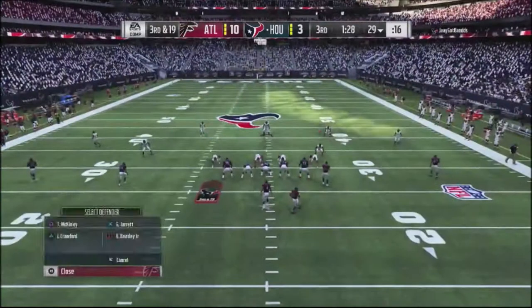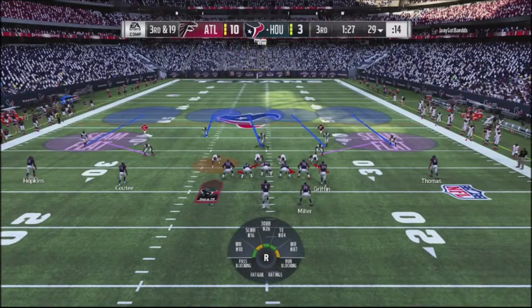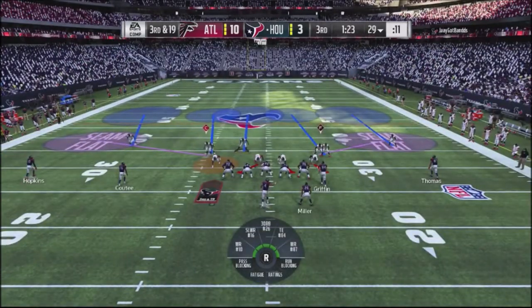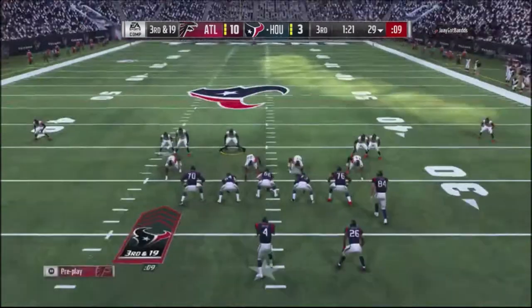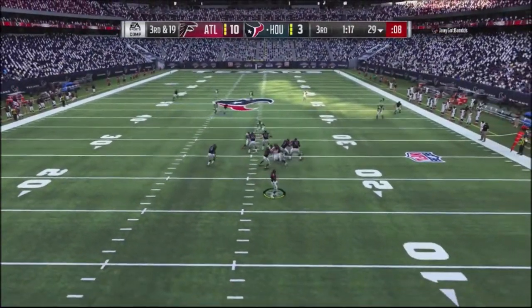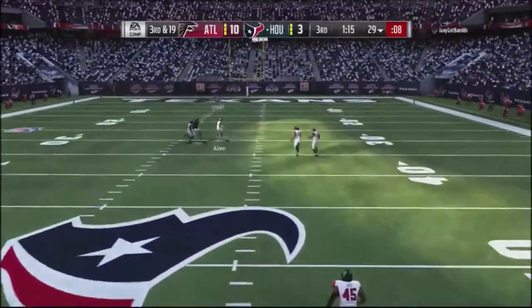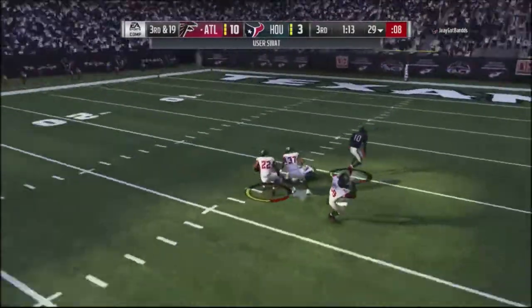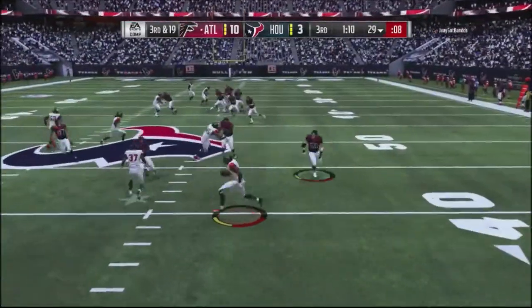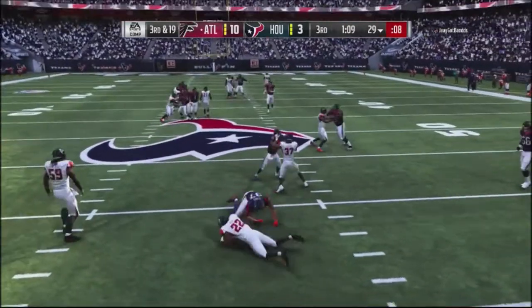Third and 19. I go with the safety blitz, put my guys in deep inside corners in the middle, and put a guy on a spy so if he gets out of the pocket I can send the spy after him. He throws the ball up crazily — I've got four defenders back there — and I pick him off, taking the ball down to the 40 yard line.